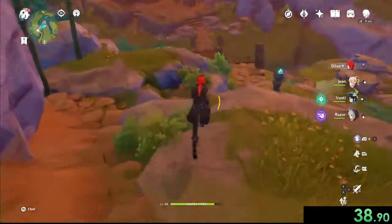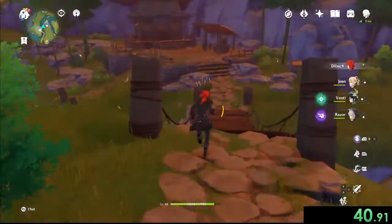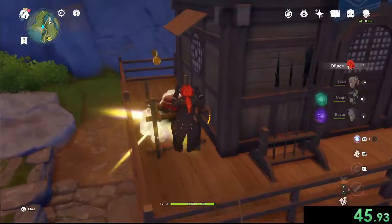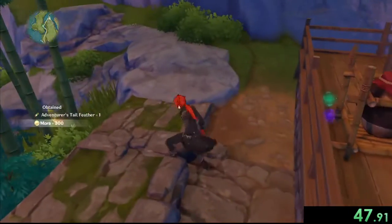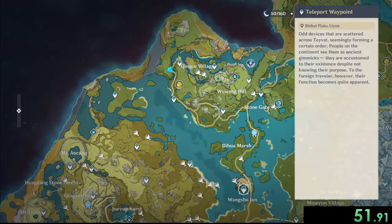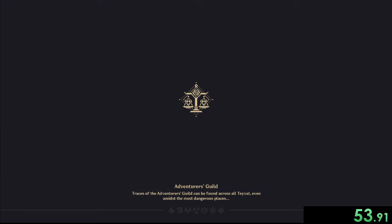I want to make sure that we see not only the locations, but where to go. This is a run that is being recorded post-Inazuma release, and therefore there are new places to grab from. We got our quick grab from the west side of Chinksa Village, and now we're going to head over to Dihua Marsh.